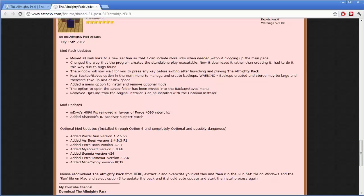Another important thing: once you exit out of the game, the console window won't close until you press a button. This is good for troubleshooting — if something goes wrong you can look there and post in the forums. I've also removed Optifine from the original installer, removed the 4096 fix since Forge has its own 4096 fix now, and added Sha's Roses ID Resolver support patch to allow ID Resolver to work in the pack.